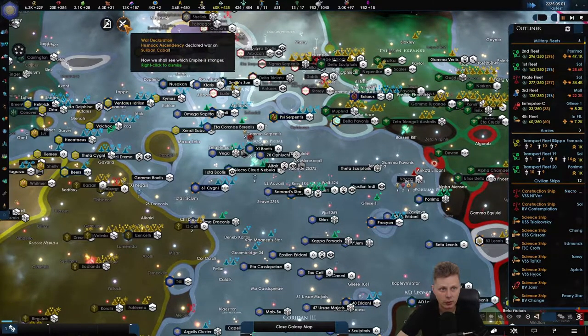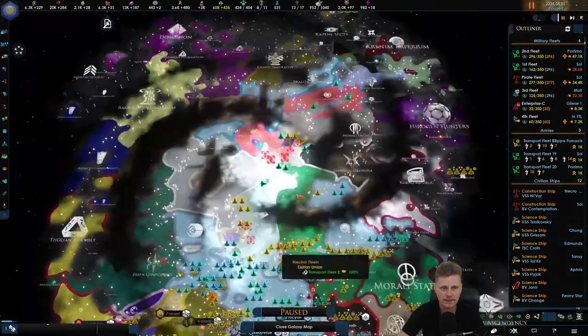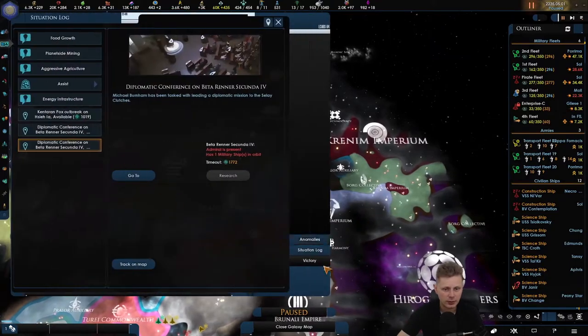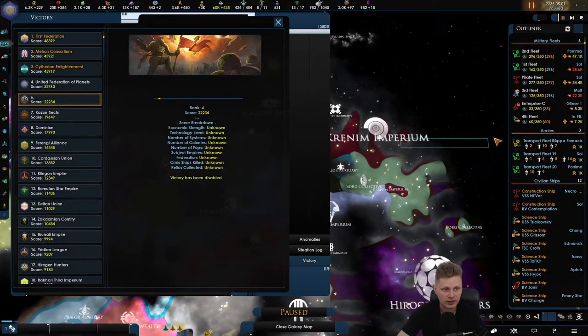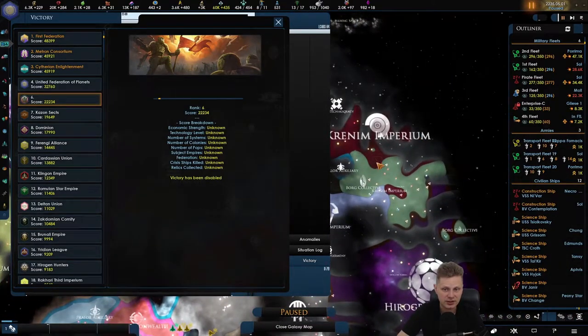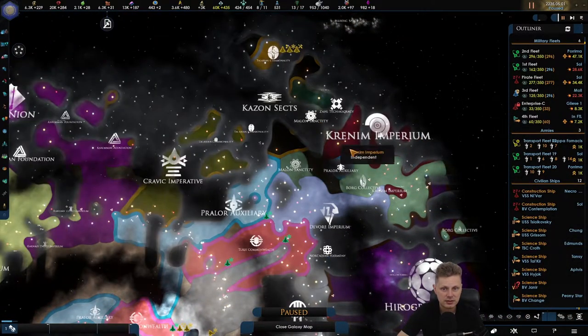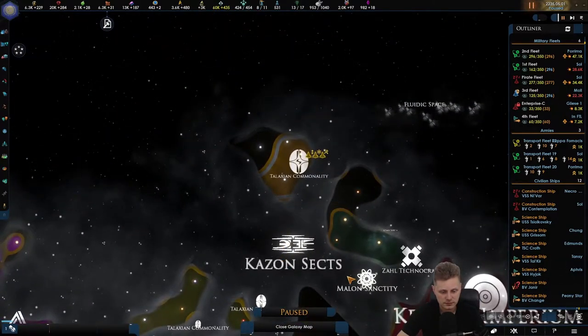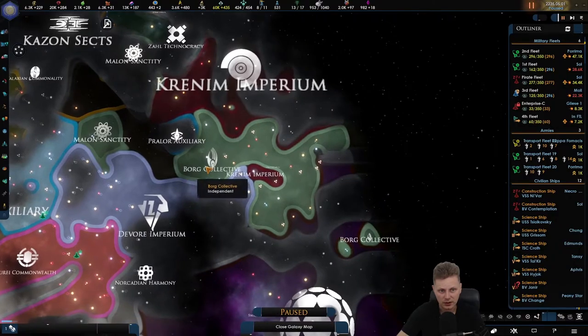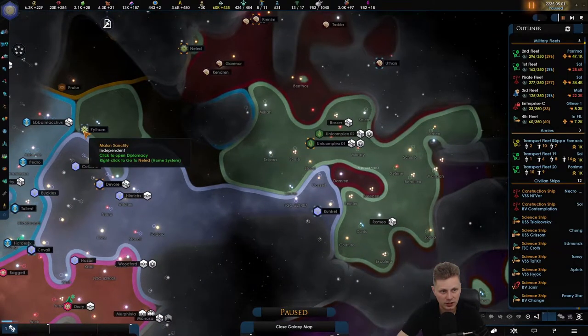That is done. War declaration between the Saliban and the Hasnog — at least they are seeing war. We got six now. The Cason sect is seven because they kicked Borg ass. So that's over there. The Borg has been really not doing well.